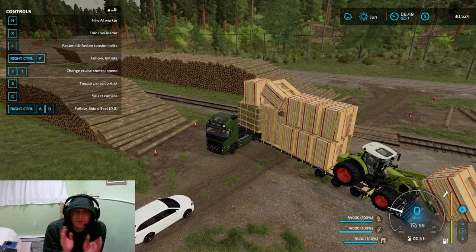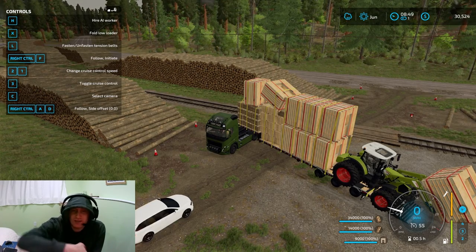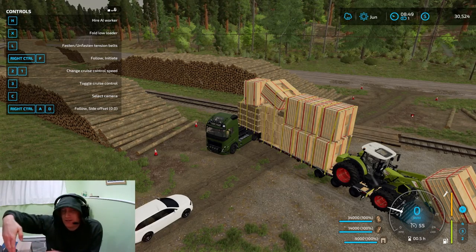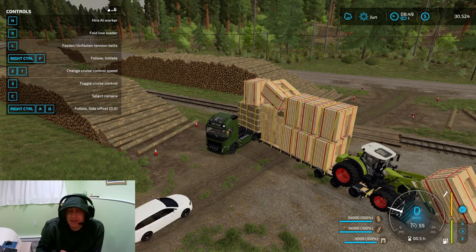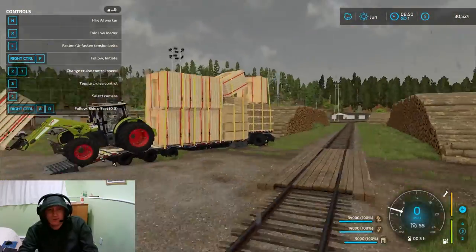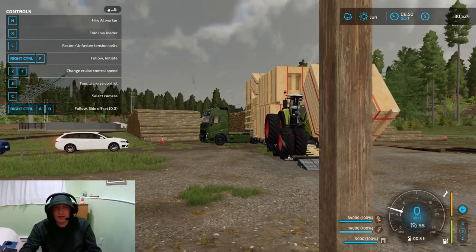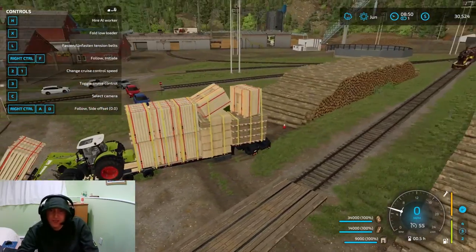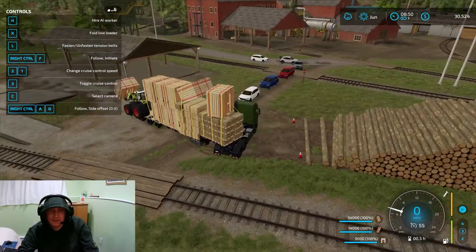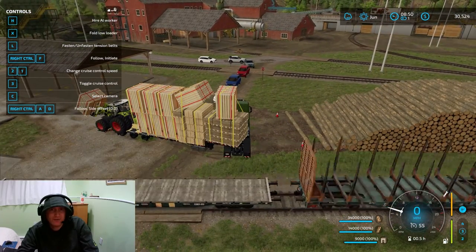I've gotten them loaded on the front, on the back, on the sides. I had to turn the truck to the side so I could load on this side and on top. I went through everything to get this thing overloaded. I think this is going to work. The only concern is the ramp - the ramp is now going to drag on the ground. Let's find out, guys. Here we go.